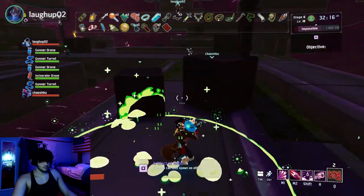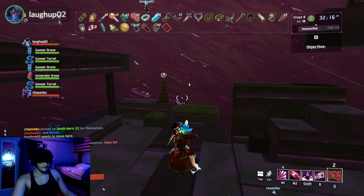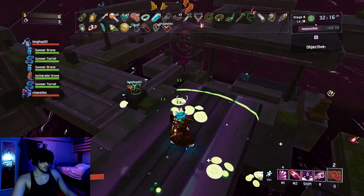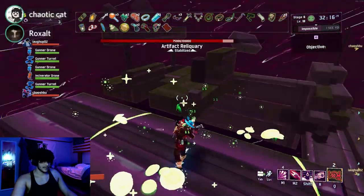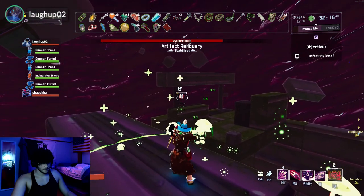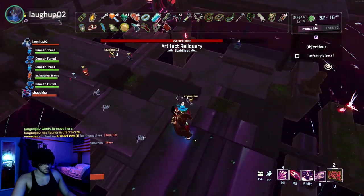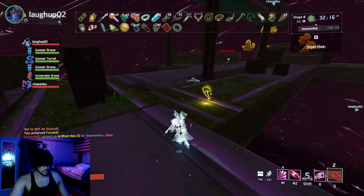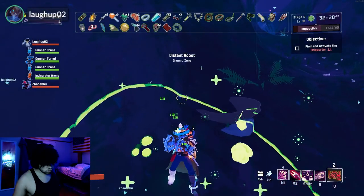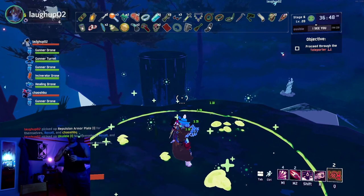Alright, so how this works: we have to get these artifacts you see right here and transfer them to the middle. We enter into the middle. Once we do this four times, we can get the artifact. Whoever picks the artifact needs to go to the middle and put it in. To get more artifacts, kill enemies — they drop them — then put them back in. Grab this and I'll go put it in. You go to the middle, grab it, and there you go. Now we go to the next room. We're going to go through the next stages.